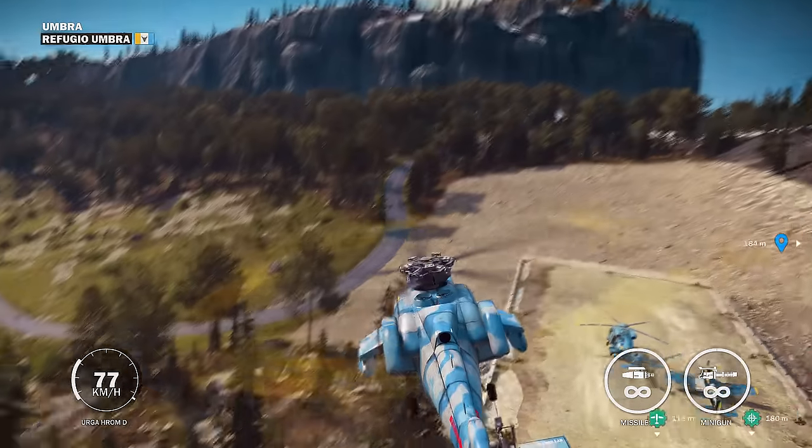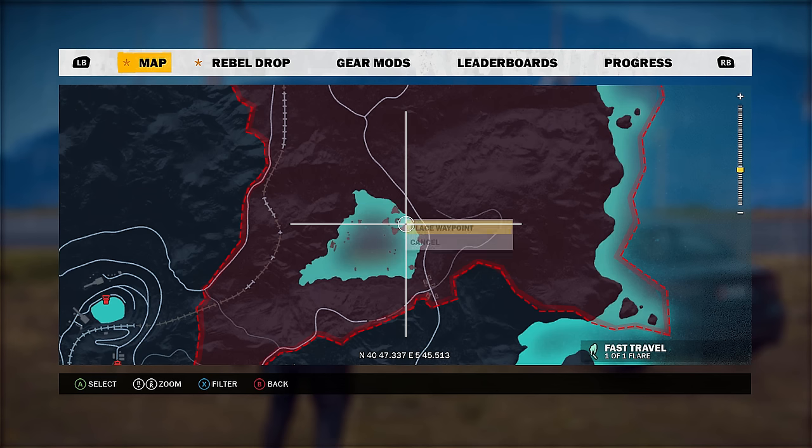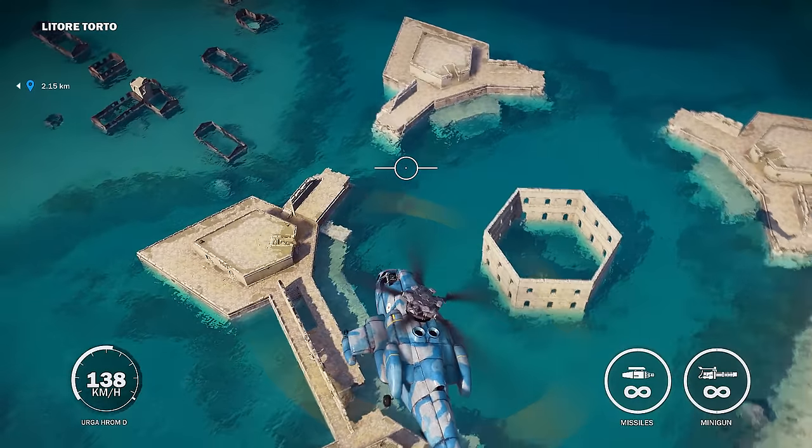Once you have that chopper, you're good to go and we can actually go find the boat. Just north of that military base I showed you, you'll actually find a private island — and this is where you'll find the boat. It's going to be located next to the ruins, almost shaped like an octagon.